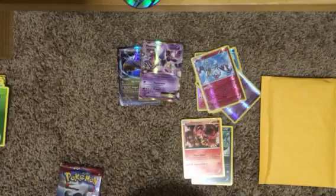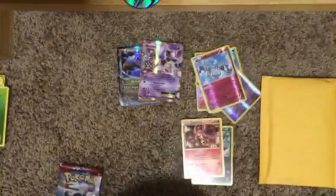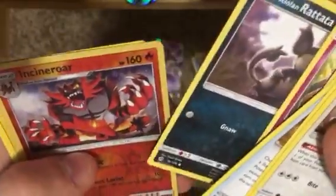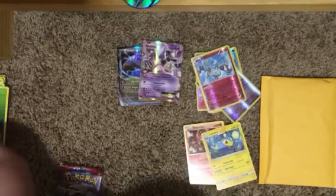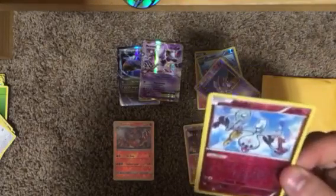We'll do Sun and Moon Base, then we'll do Crimson Invasion, and then we will get this PSA 10 card out. We got another Green Code. Pretty sure it's three as well. We got Hariyama, Wishiwashi, Rare Candy, Drowzee, Cutiefly, Makuhita, Snubbull, Rattata Alolan, and Cinccino is our Reverse. Oranguru is the Rare. First Reverse Rare!